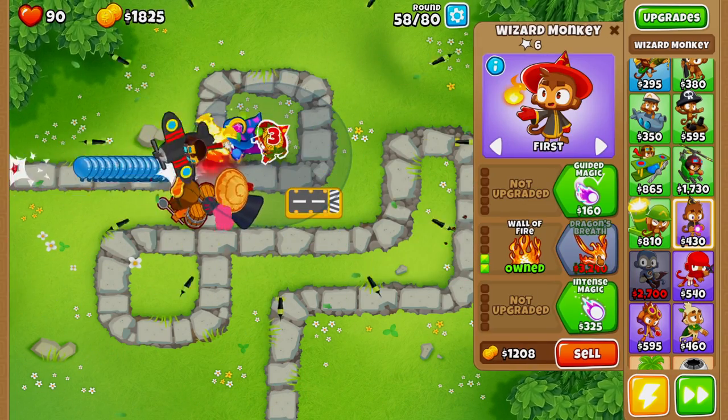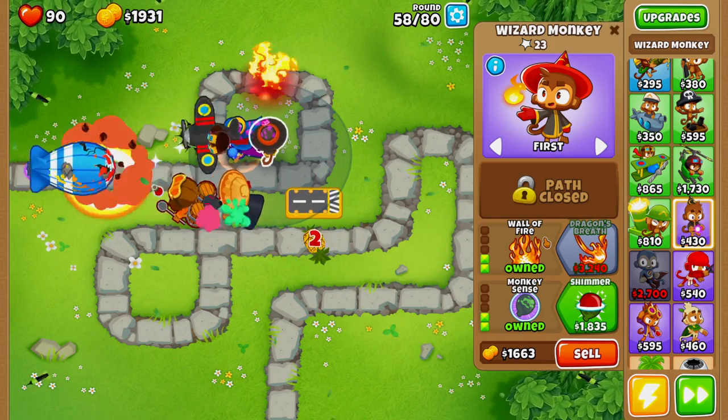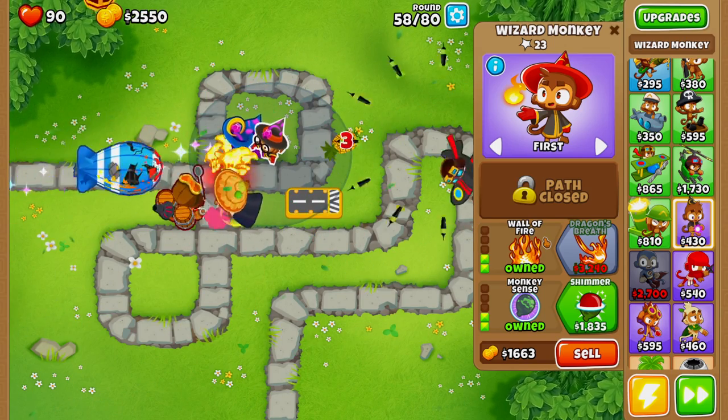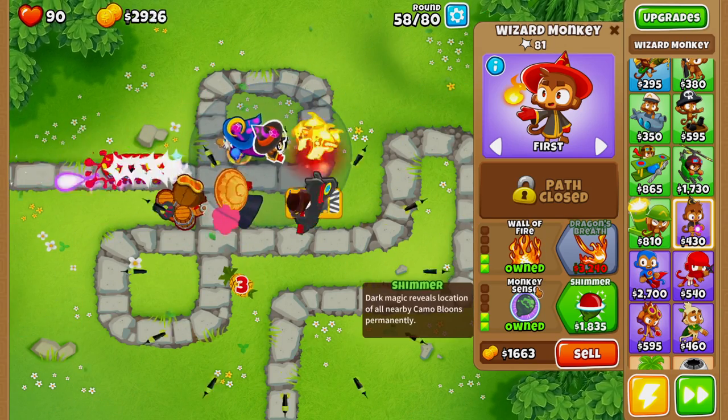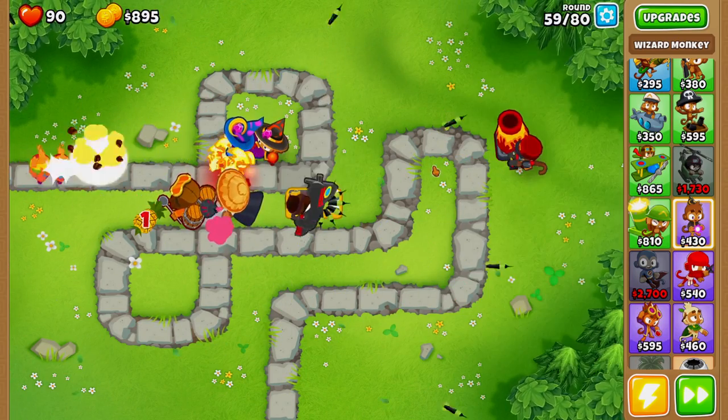We're going to upgrade this second wizard to Dragon's Breath with Intense Magic and Monkey Sense so it can see camo balloons. You could go with a monkey village instead, but I feel like Monkey Sense is a cheaper option in the long run.